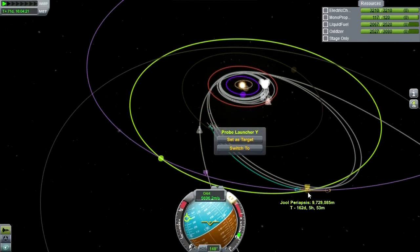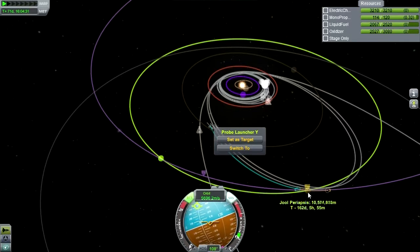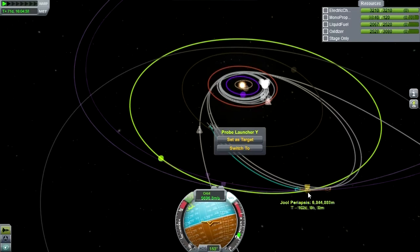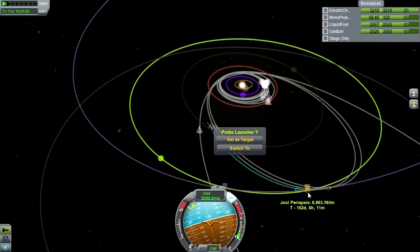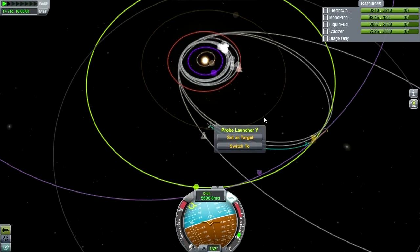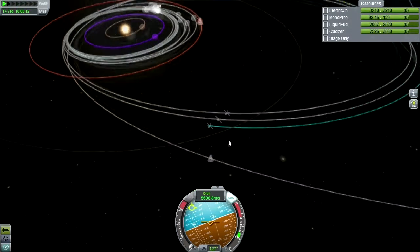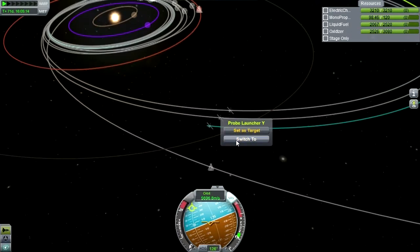That Lathe encounter is a tiny little thing and we're using a lot of monopropellant to turn this. Whatever, I'm just going to leave it here. If we could get a Lathe encounter from out here I'm reasonably certain we could probably get one once we're closer in. I'll decide then what to do about that.